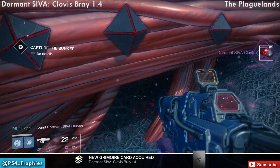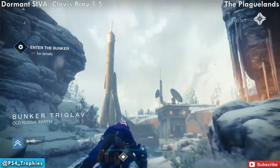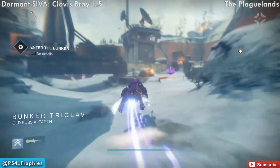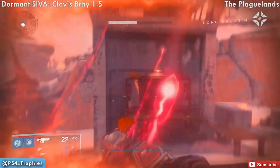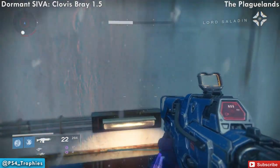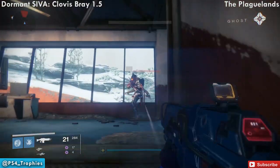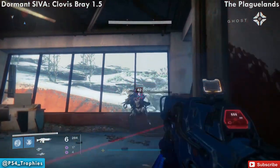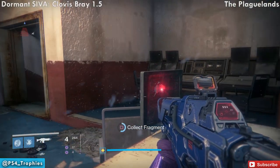You're going to see a missile just to the left, and just beyond that to the right is a tower. The next collectible is going to be in the tower. Once you enter, go up to the second floor — it's actually going to be on the backside of one of the computer monitors.